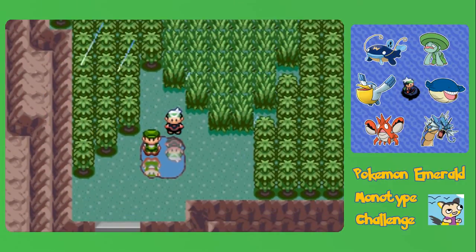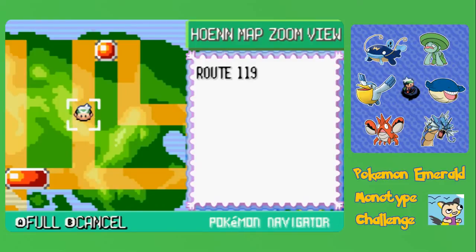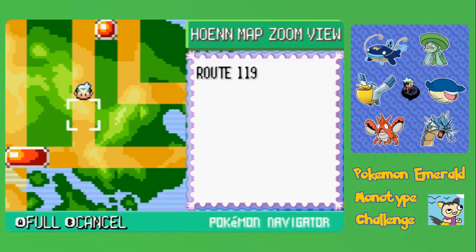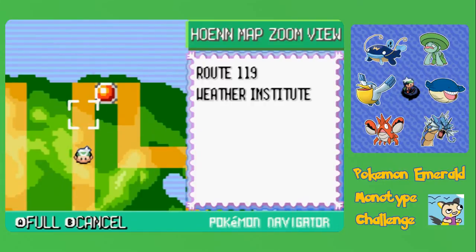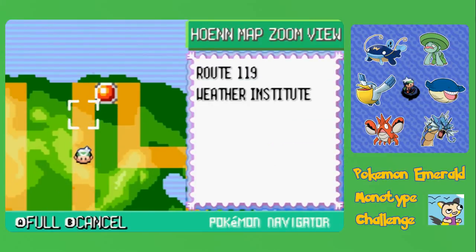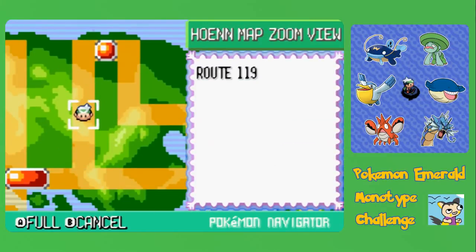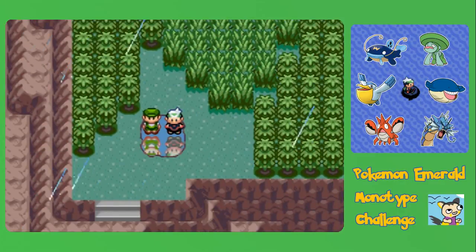We're going to end this episode here, because if we look at our map now, as you can see, we're about halfway through this route and there's still a ways to go. We'll pass the Weather Institute, which is a nice landmark, and eventually we'll reach Fortree City, which is a really nice place if you haven't seen it. This has been Deacon082 with Pokémon Emerald Water-type Challenge, and I will see you guys next time when we continue our trek towards Fortree City.